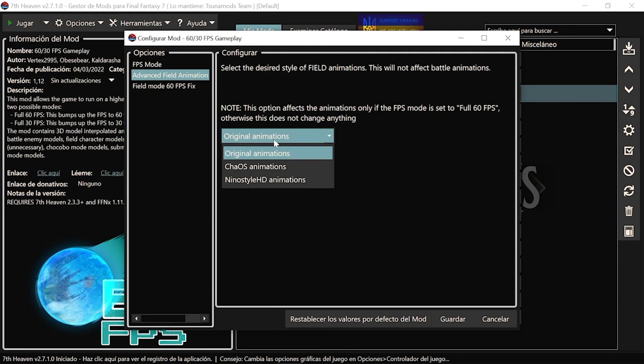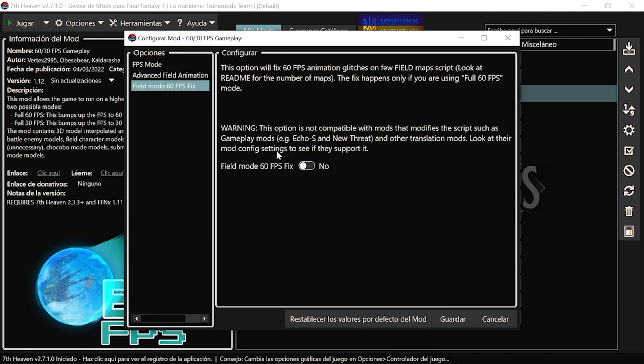Las animaciones: si queréis que las animaciones sean las del mod de Nino Style o el de Chao. Yo he puesto las animaciones originales. Esta opción afecta solo a las animaciones en el FPS mod si está puesto en 60 FPS. Y aquí hay un fix que no es compatible con modos que modifican el script, por ejemplo el Echo S que lo usamos aquí, y el New Threat. Si no tenéis ningún problema en el juego con los 60 FPS, no necesitáis activarlo.